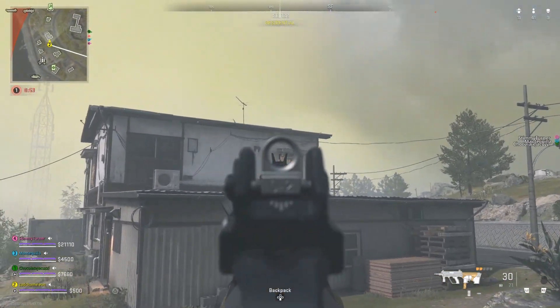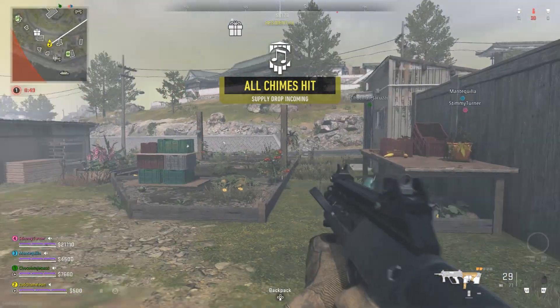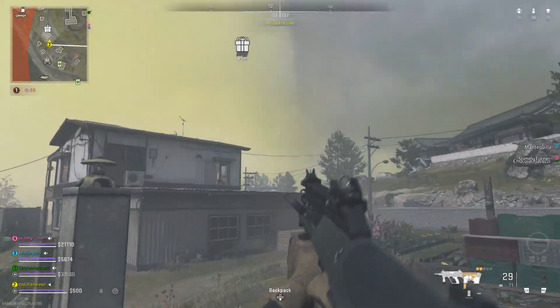What's going on guys, Chameleon here. I'm going to show you how to get a free supply crate in Ashika Island. This is one of the new easter eggs and it seems like there's quite a lot. Don't worry though, I'll show you guys what to do with all of them.